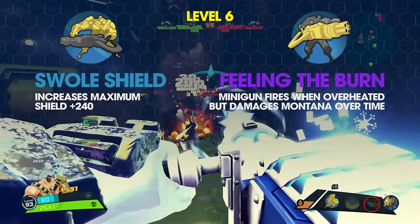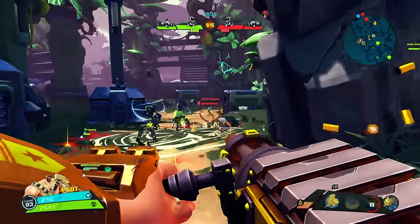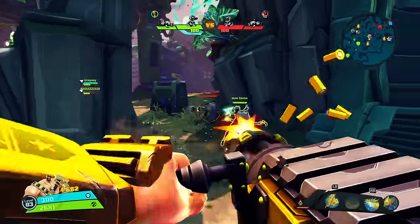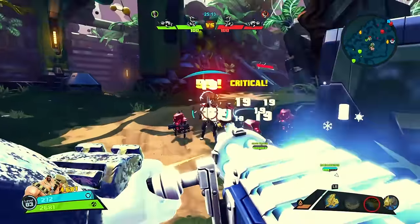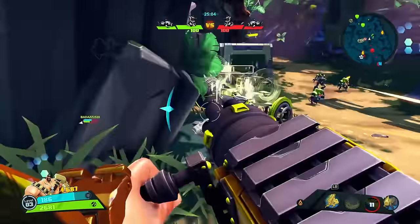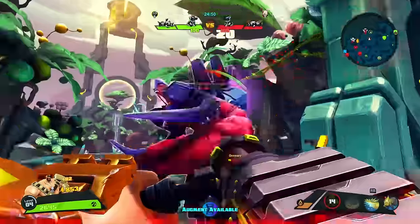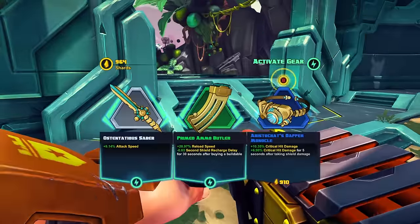Level 6 left option, Swole Shield, increases Montana's maximum shield strength by 240 points. Level 6 right option, Feeling the Burn, removes Montana's minigun overheat function completely — every shot fired beyond maximum heat capacity damages Montana instead. Swole Shield provides extra survivability for a support Montana, but Feeling the Burn is usually the better choice regardless of role. For ranged DPS, Feeling the Burn completes the deadly combo with Firestorm at level 4, fully exploiting the more heat, more damage passive. Montana has the largest health pool in the game, so there are plenty of hit points to sacrifice. The level 6 mutation, Icicles, unlocked at character rank 3, allows Hailstorm bullets to penetrate multiple targets — worth trying in a support role on maps like Echelon, but Feeling the Burn is usually the best option.